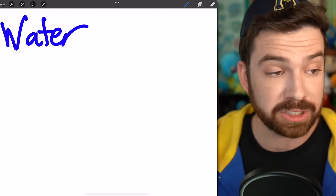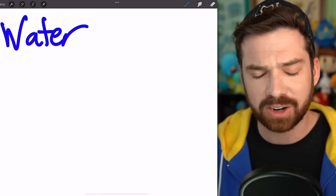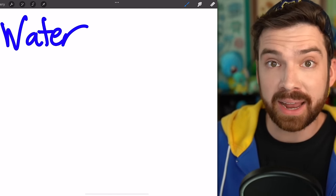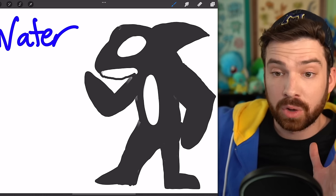A sea creature that I'm genuinely surprised we don't have a Pokémon of yet is the orca, because those things are badass. Well, I guess Kyogre is somewhat inspired by an orca because it has the spot and stuff. But I'm talking about just another one. And you know what would make orcas even more badass? If they could walk. Okay, so this looks cool but it looks kind of just like an orca that can walk, and I need to figure out a way to make it more Pokémon.